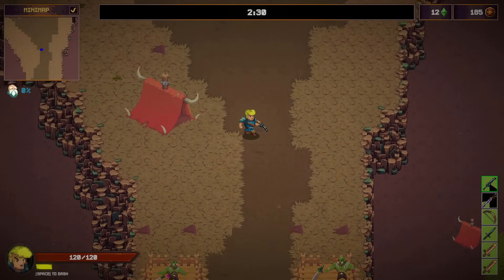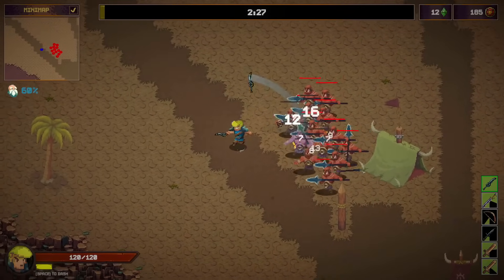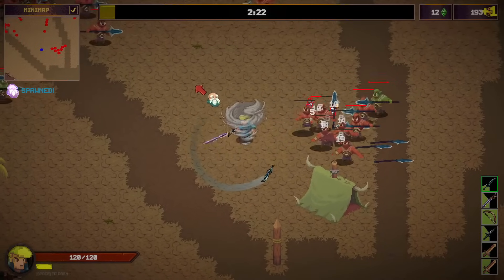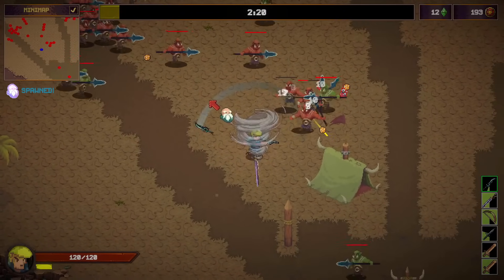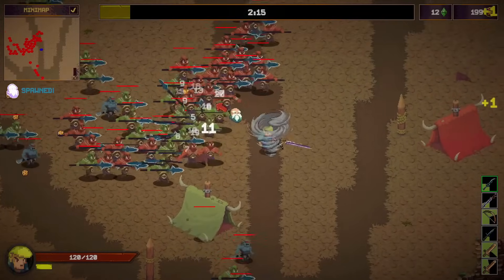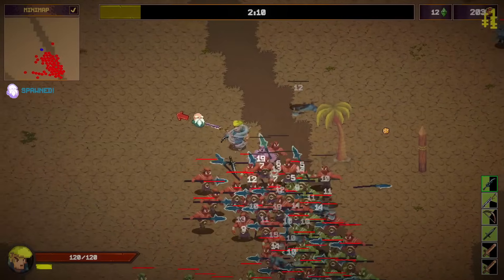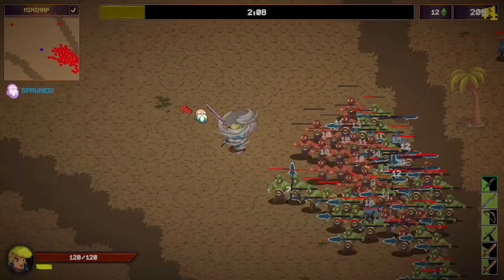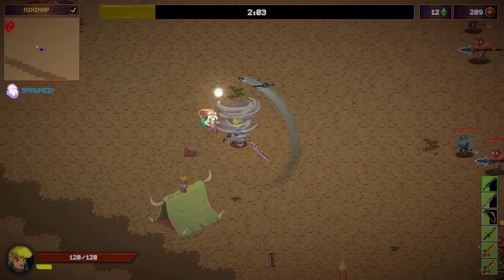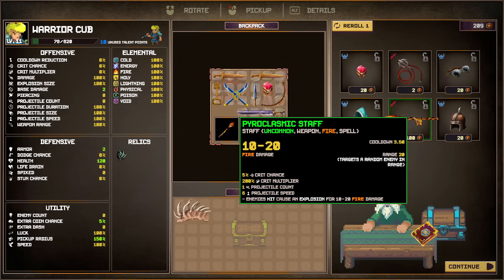We go into the next area right away — now we are fighting orcs. I'll take the whirlwind relic. How long is the range of the whirlwind though? Is it actually only hitting enemies touching me? Not sure. Let's go to the shop and see what we can get. Oh — a Pyroclastic Staff!